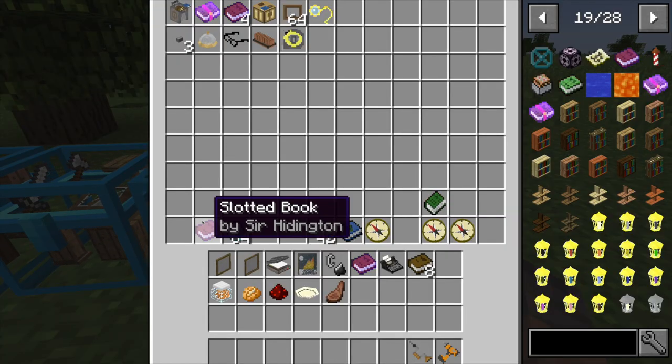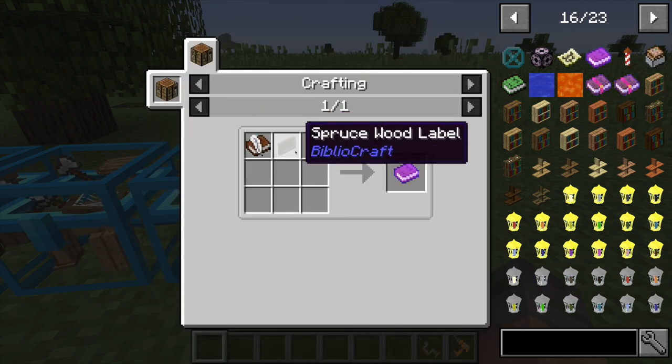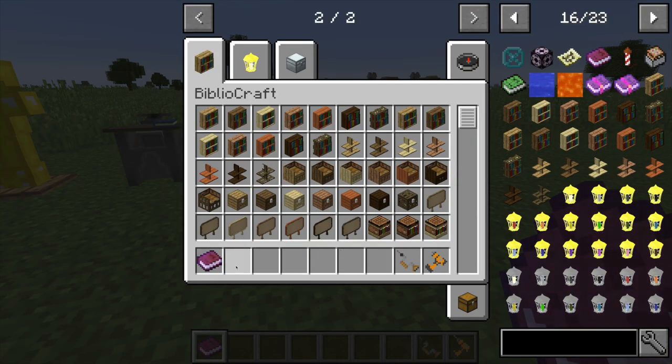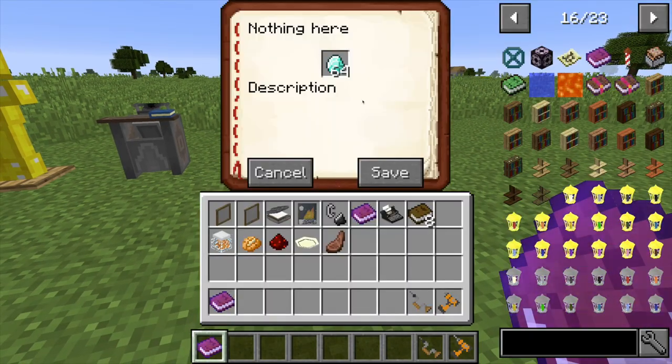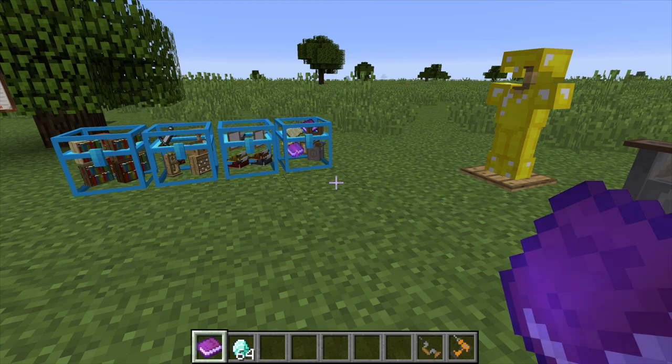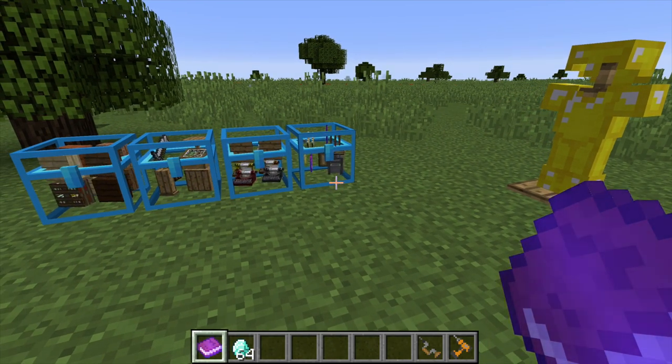The slotted book — made with a book and quill combined with any type of label. You can title it and add a description. Inside, the book hides whatever items you place in it — for example, diamonds appear disguised as a normal book. The important tip: use shift and right-click to move items in and out of the book rather than drag-and-drop, which causes bugs where the item gets stuck on your cursor and then gets thrown out of inventory when you close the book.